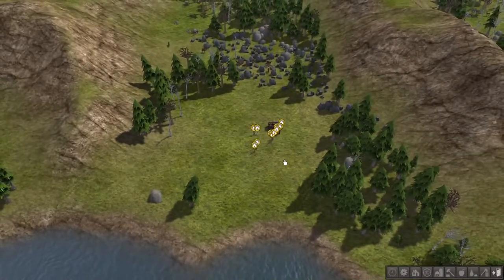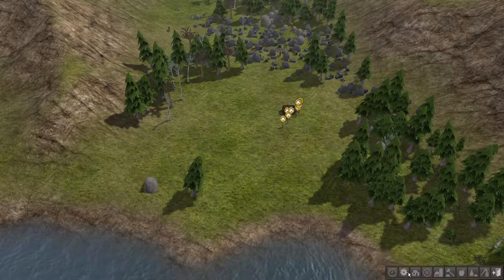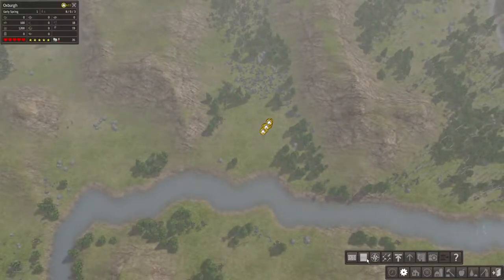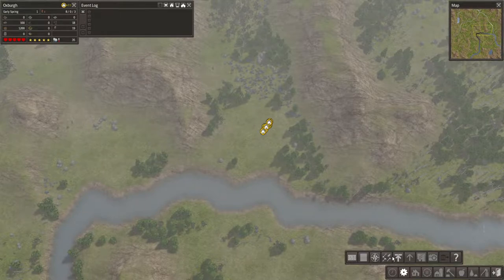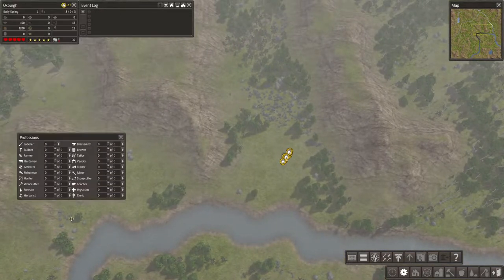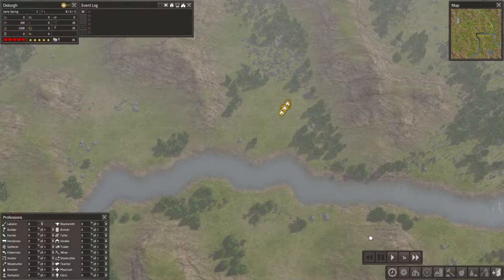Welcome to the lovely village of Oxford. There's nothing here currently. First things first, I'm going to pause it so I can set some settings. I need the map over here, and I want the jobs list down here. I've got to remember all the hotkeys - four to speed up, one to slow down, three to play and two to pause.